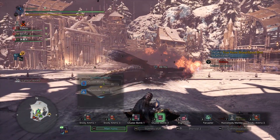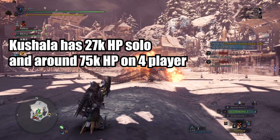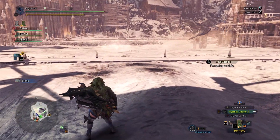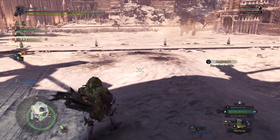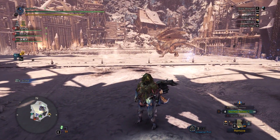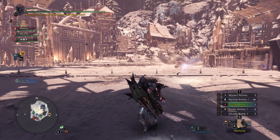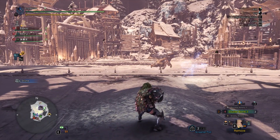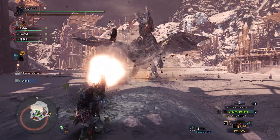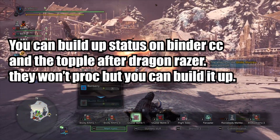A bit of info: Kushala has around 27 to 29k HP on solo and around 75k HP in four-player. One fun thing when playing with teammates is luring Kushala to the center with a Screamer Pod and binding it there with the ballista — just like with Zora Magdaros — then having teammates bombard it with cannons, finishing with the Dragon Razor.